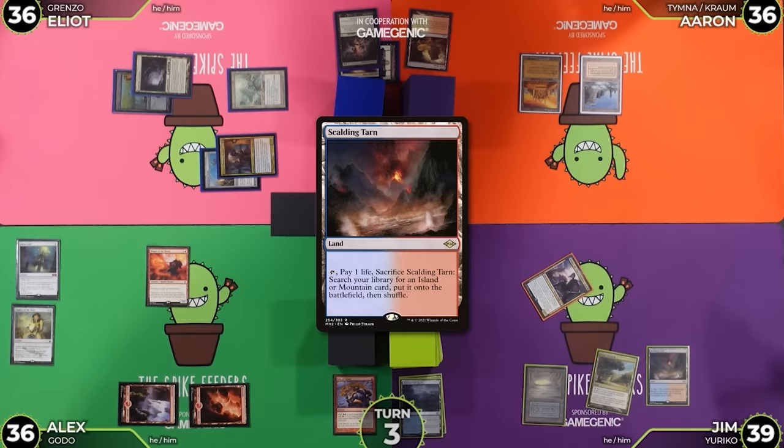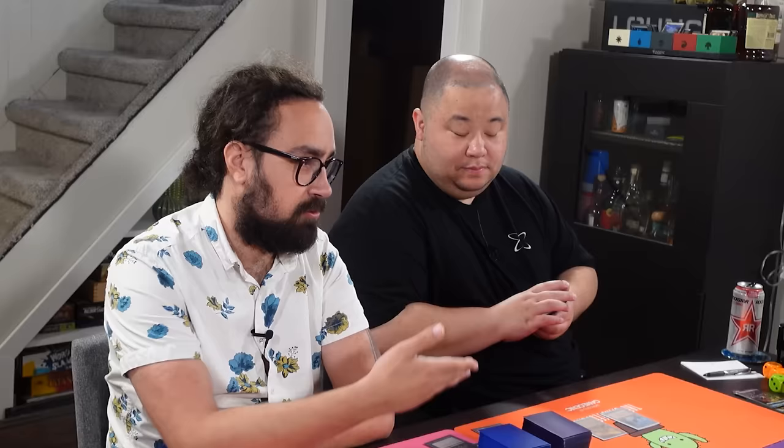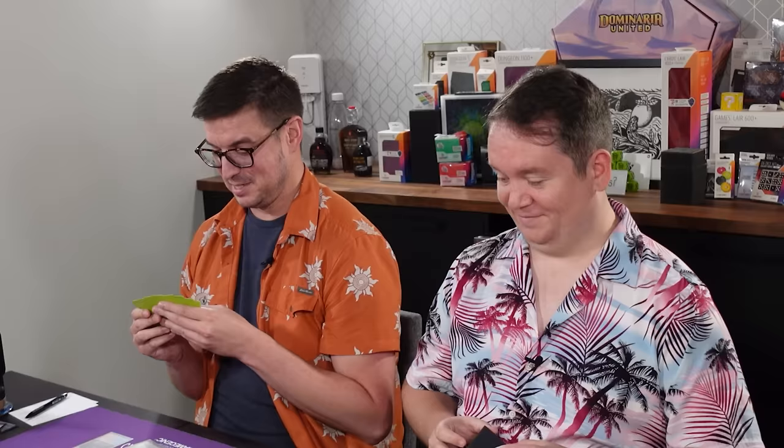Then I'll move to combat — I left myself wide open. 35. A Yuriko trigger — actually there's a Magus of the Moon so your Yuriko is a Mountain. Yuriko trigger hits a Swamp. You played a Scalding Tarn like a fool. Who's dumb now? Did not make a difference.